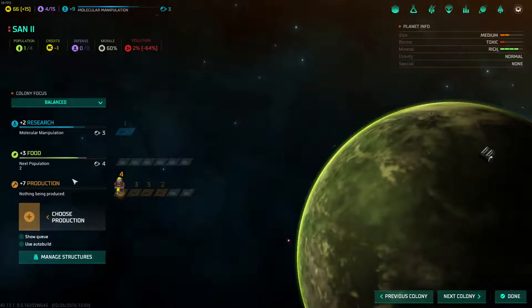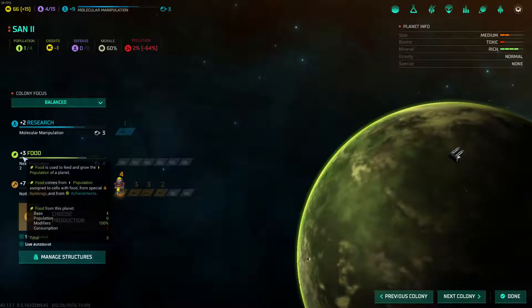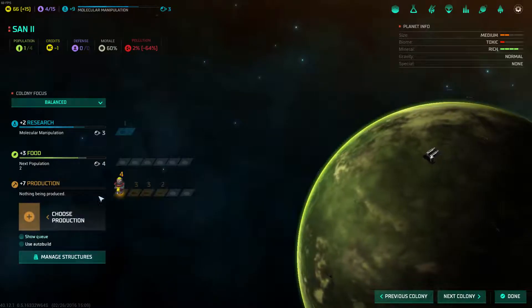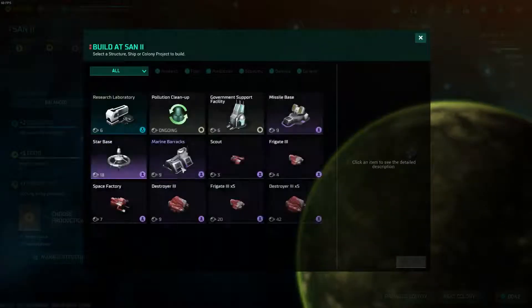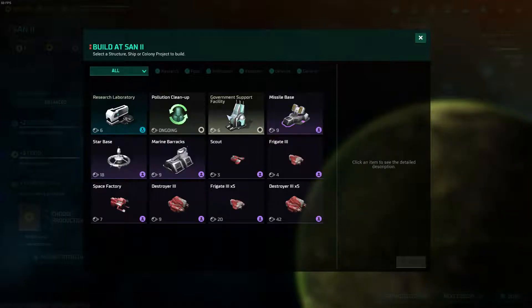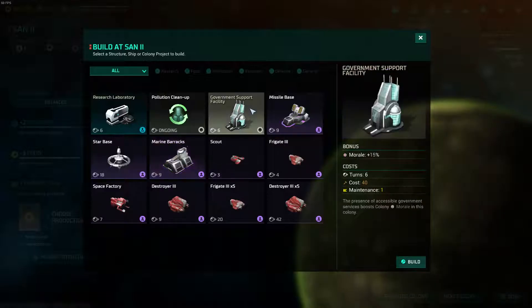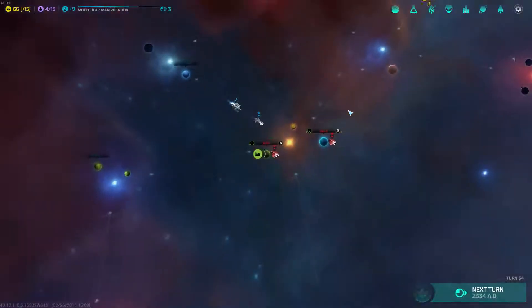We're going to choose new production on Sand 2. Biospheres did increase production and food — we're plus three food, and we're going to get some more population at four. On Sand 2, I'm thinking government stability, government support facility. Marine base might not be a bad idea, though. We've got other ships and stuff in the system, so I think we'll be okay.